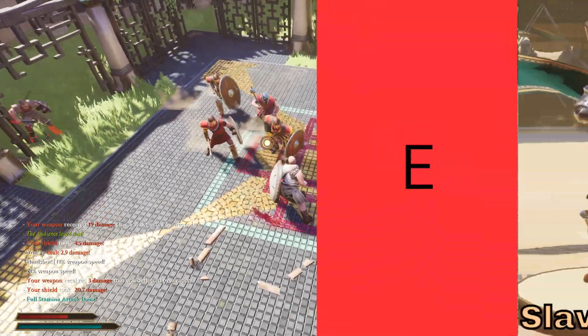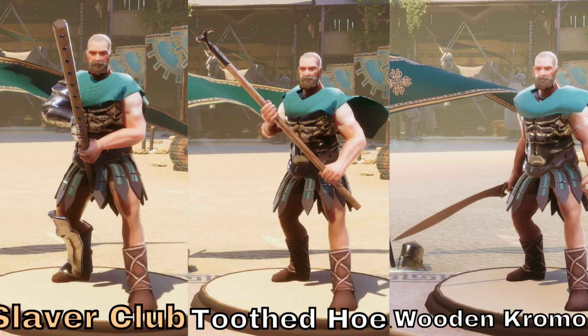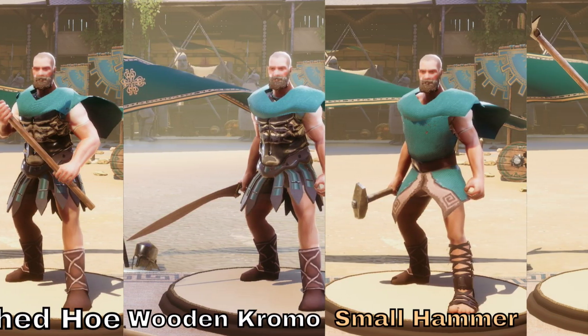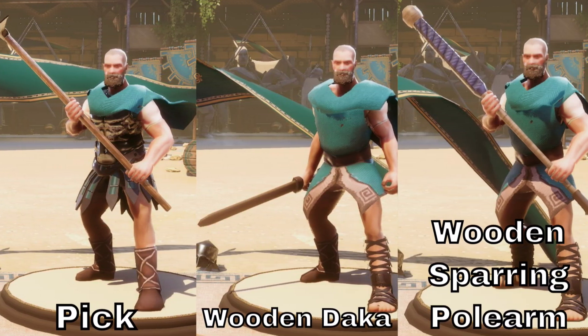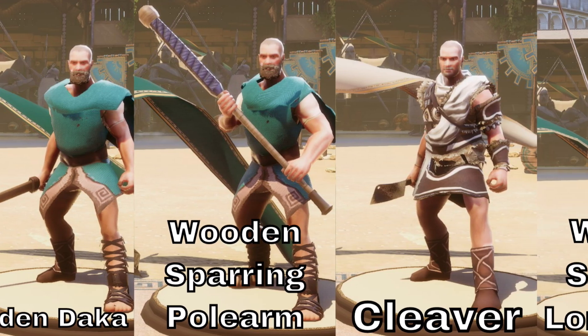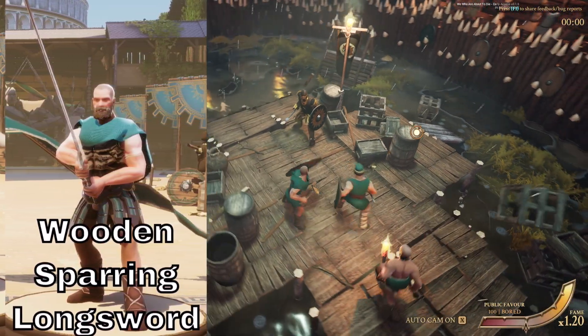Starting with the E tier — this is the worst of the worst. These weapons are either really weak, really short, maybe both, and they don't have good shapes for going over or around shields. You can see there's a lot of wood, a lot of starting weapons, so you probably know what it's like to be stuck with some of these. There isn't too much to say here, but there are a couple things I want to talk about.